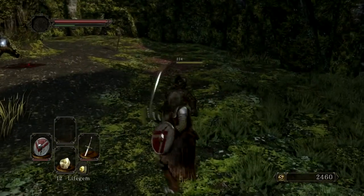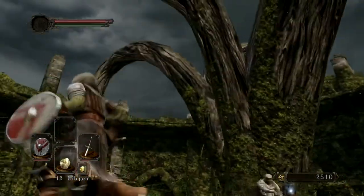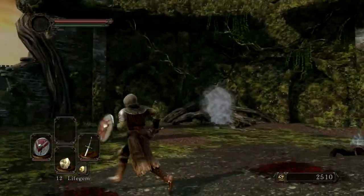Oh, there's still an enemy! Dead! Is there anyone else? There is a mist, so I'm guessing there's a boss there. Hey, bad zombie! I'm gonna come up there and wreck you so hard. One question - how do I get up there?